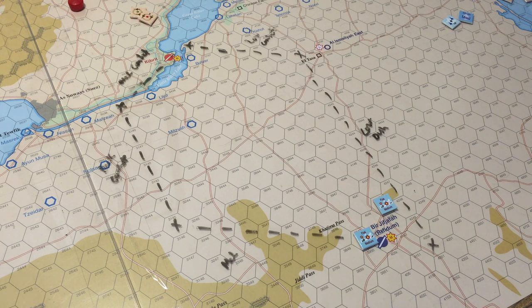Both sides have a detection level. For this scenario, the Israelis have detection level C and the Egyptians have level D. Each turn you get one shot at a free detection on things in the air. Then we move into the movement phase, where you draw initiative chips. This is when SAMs can attack you, when you can do bombing runs — the majority of the action happens in the movement phase.